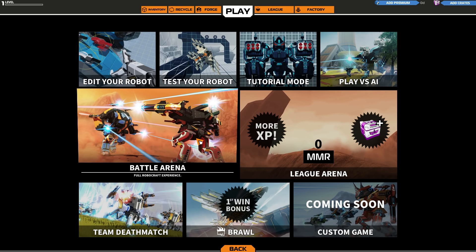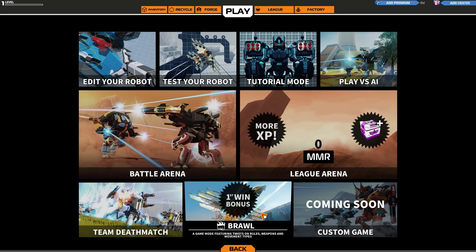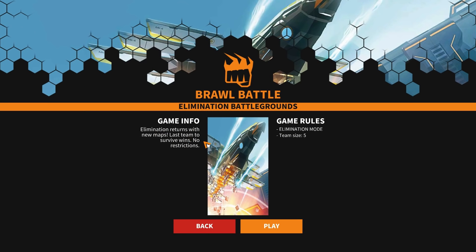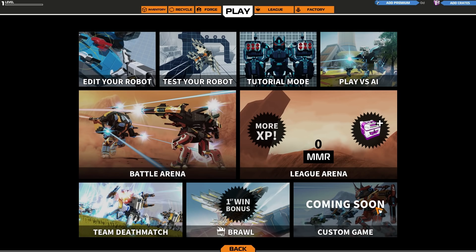There are also opportunities to steal points from the enemy base — we'll save that for another video. League Arena is a ranked version of Battle Arena which matches you with other players near your MMR, also known as your matchmaking rating. Brawl is a mode that changes based off of events that Free Jam puts out — the current one is Elimination 5v5, a last man standing mode.